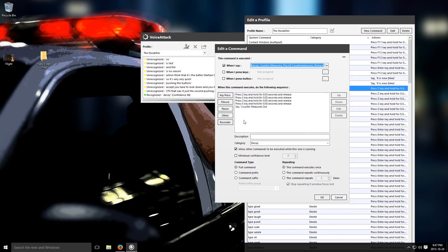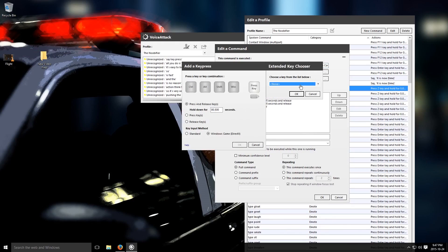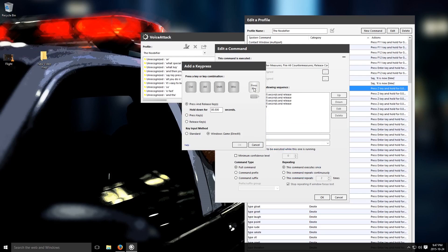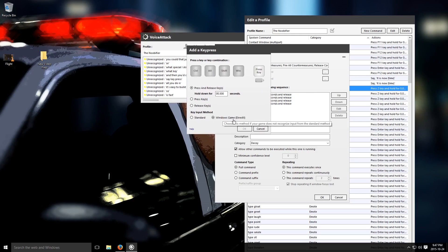It's easy to build. If you wanted to rebuild this command, all you would do is say 'key press' and then choose what key or specialized key you wanted. Or you could just say key press and press that button. If you need a modifier, you add the modifier. It's so easy. I would like to remind people: use Windows Game Direct. Because if you use standard, although it'll work in Windows, it won't work in the game. So that's a pro tip.